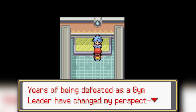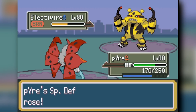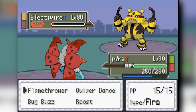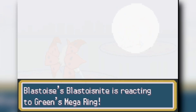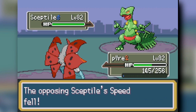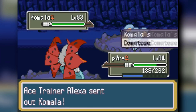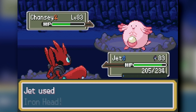We face our rival on Route 22 and Volcarona is just broken again — free setup, sweeps everything. Bug types are very strong: they have Shell Smash, Quiver Dance, Swords Dance — every setup move imaginable. They're not great defensively which is why Crustle exists to tank hits. Victory Road is pretty difficult but Volcarona sweeps everything and Scizor picks up the slack.